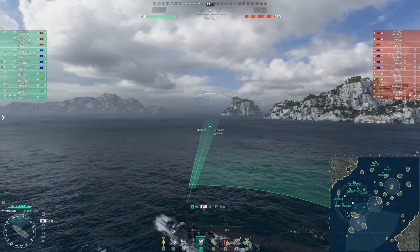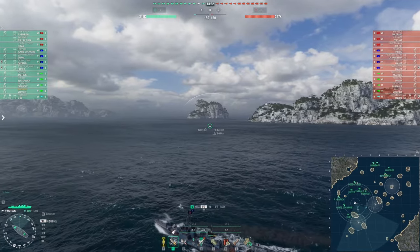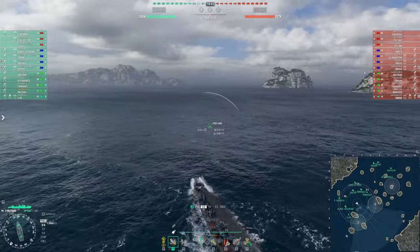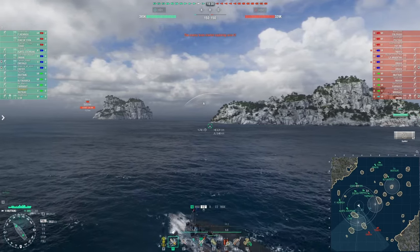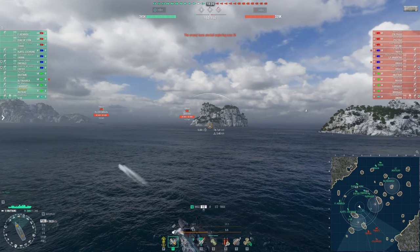Spawning on the A flank, I immediately turn toward mid. Japanese destroyers in my experience perform better in open water. On Neighbors, that means gravitating toward the center between the A and B caps. My torpedoes have eight-kilometer range looking for long angles at incoming targets, and with all this open water I have plenty of places to run if I get caught out. I'm also aggressively pushing forward across what would ordinarily be the midpoint of the map — I know I'm not looking at any potential radar here at tier five.